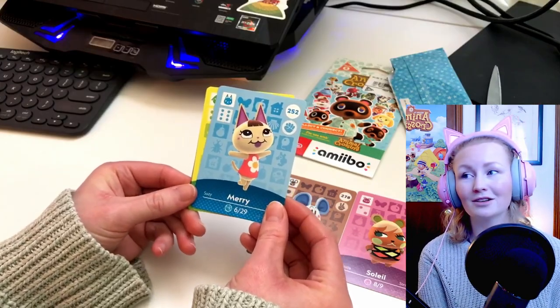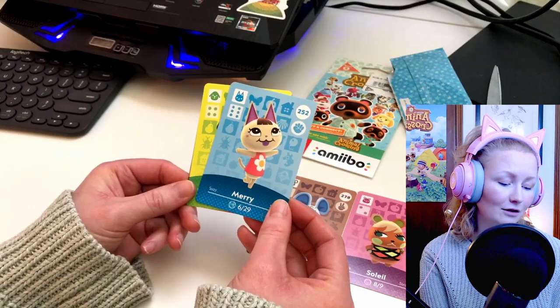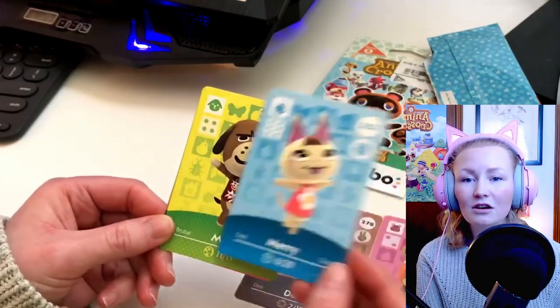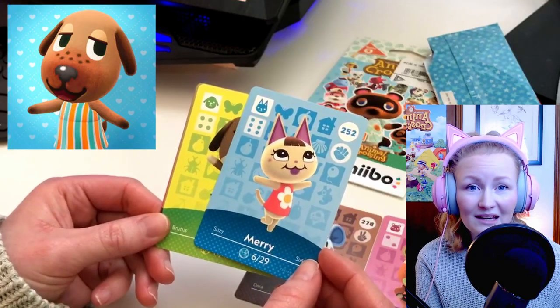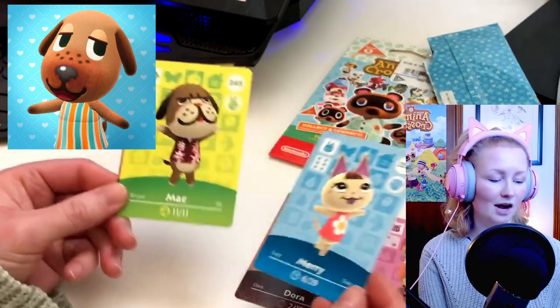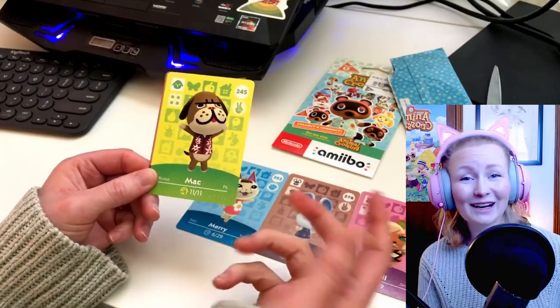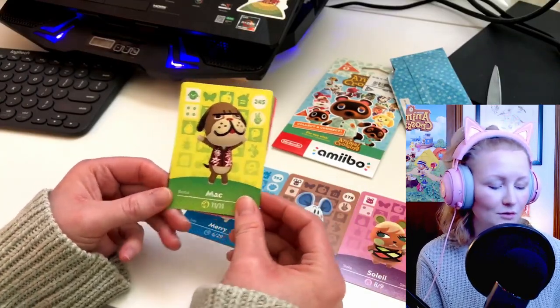And what do we got next? We got a dog. Oh my gosh, it's a green card, like yellow-green. From the ear I thought it might have been B, and I was like, you gotta stop right now. But it is actually Mac, which is awesome. I love Mac. I love all the dogs, they're so cute.